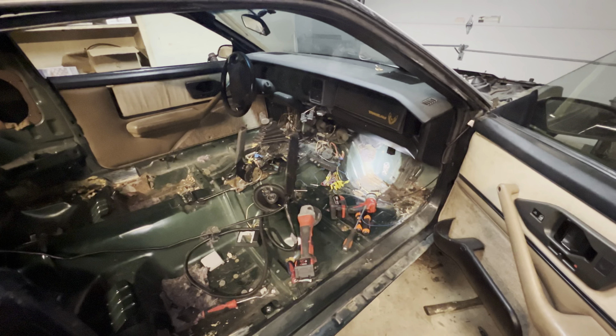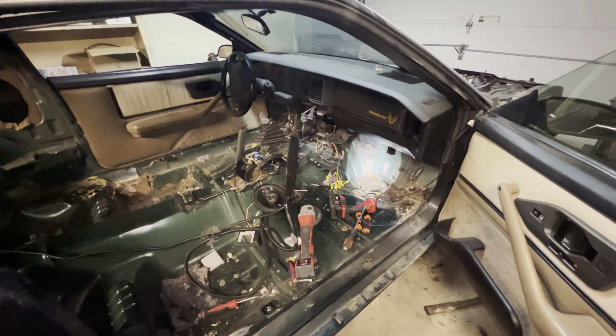I'm getting ready to start pulling the dash out of this thing, because that will make welding those corners a little easier — we'll have more space to work. I've never actually pulled a dash out of one of these because nobody ever wanted to buy one. I've pulled the dash pad and parts out of the dash, but never the entire dash. The times I've removed them before to get stuff out I just smashed them with a hammer. That obviously isn't going to work this time, so I'm going to figure out what I need to do to get this dash out.